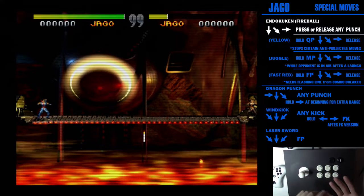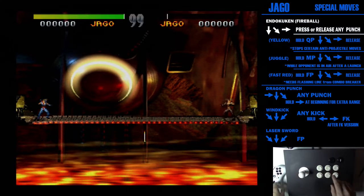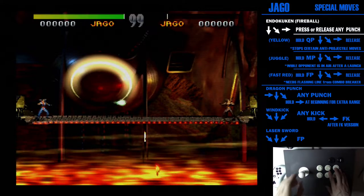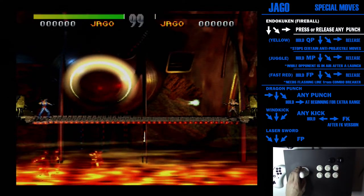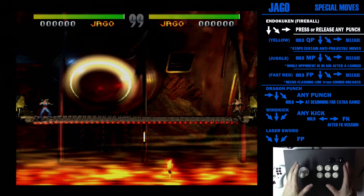He actually has four different fireballs. He's got a green one, a yellow one, and two different reds. Those green ones are the normal ones. In KI, you can do moves by either pressing a button, or you can hold a button, rotate, and release.